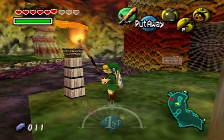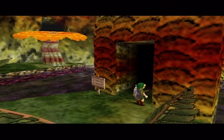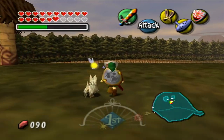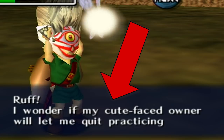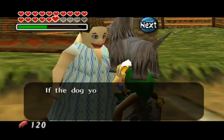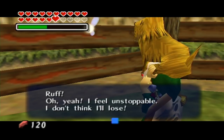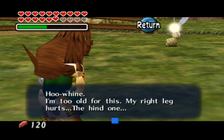The Mask of Truth — getting it is really fun. It actually has its own little mini-dungeon located in Woodfall, but that's not very interesting to talk about. Just like in Ocarina of Time, it allows you to talk to Gossip Stones, but in Majora's Mask it also allows you to talk to animals — like the dogs in the dog race. You can basically cheat by doing this, and you're supposed to look for the high-energy dogs, the ones with confidence.